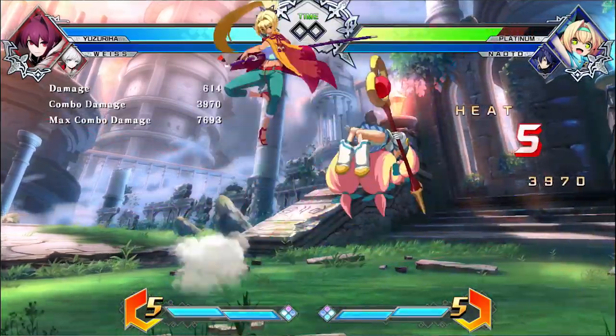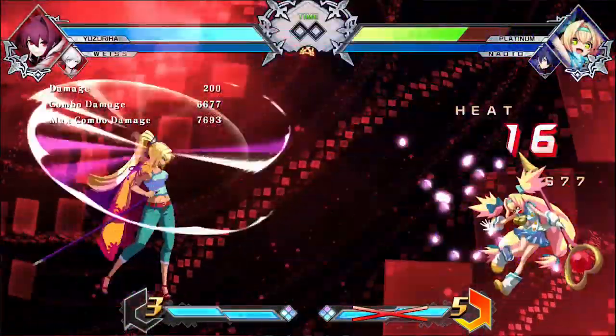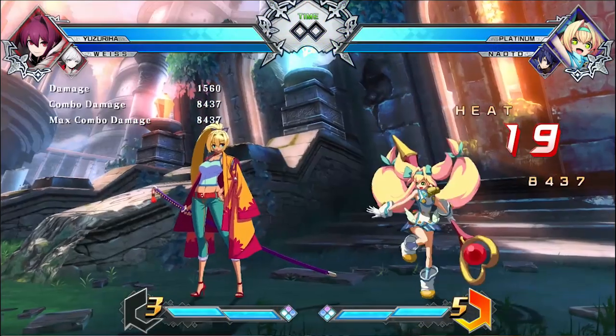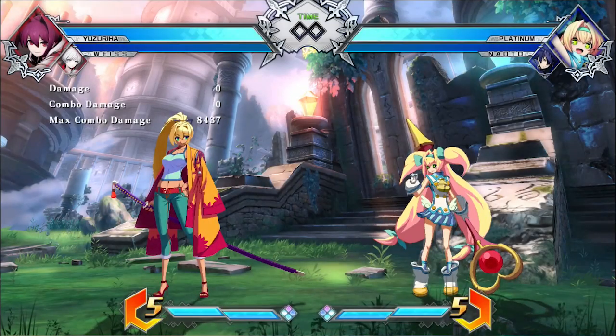That's why I like to do it with that super. But if you want damage, for the most part, you're going to be doing the other super. The other super is just more damaging overall. But this one doesn't leave you in stance. That is the Yuzu combo — let me know what you guys think.